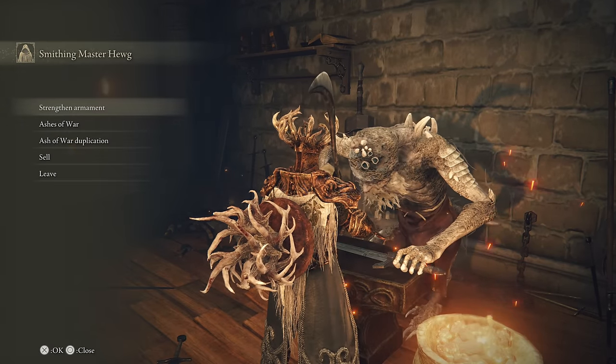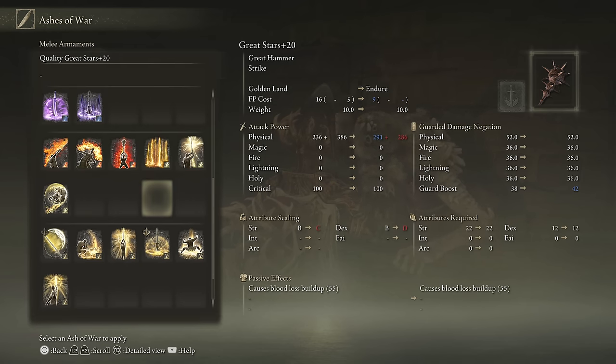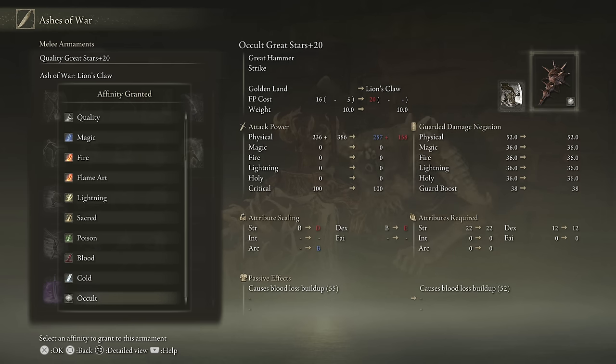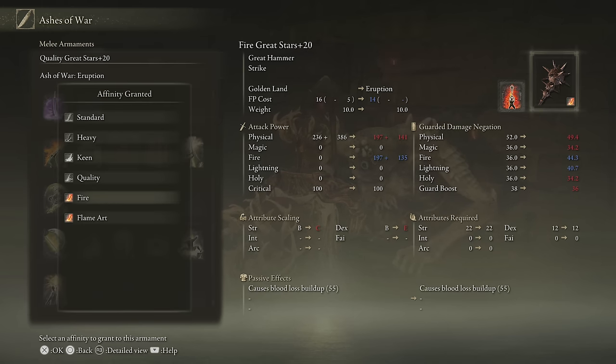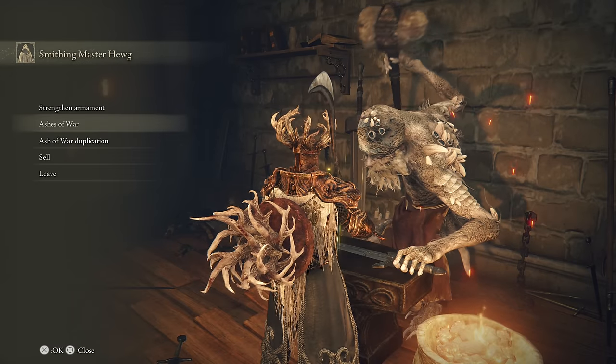Also notice that now we have a new whetblade — if I go to something that's physical, I now have Lightning and Sacred as additional options. So at this point you should have all of your whetblades, which means a typical weapon can go Standard, Heavy, Keen, Quality, Magic, Fire, Flame Art, Lightning, Sacred, Poison, Bleed, Cold, or Occult. Obviously there are some limitations — if I'm starting with something that is Cold I have Magic and Cold available, if starting with Holy I have Sacred and Lightning. But for any of your general use arts you should be able to go with whatever you want, which really opens up your customization.